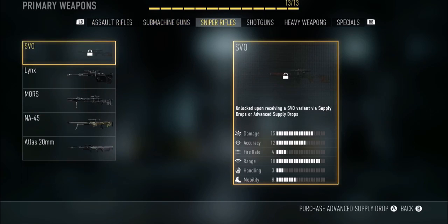The second gun is the Dragunov. The best card to run with it — same deal as before, you need to get a supply drop or an advanced supply drop. If you don't want to buy advanced, try to get a regular supply drop.